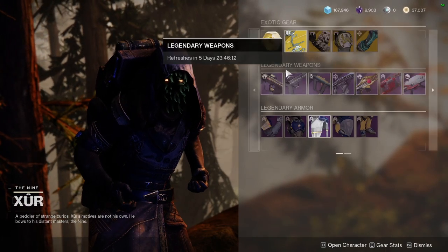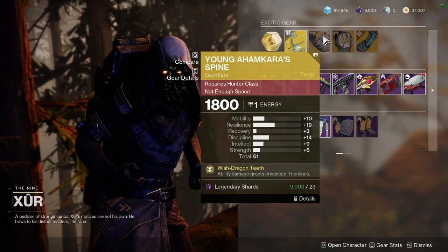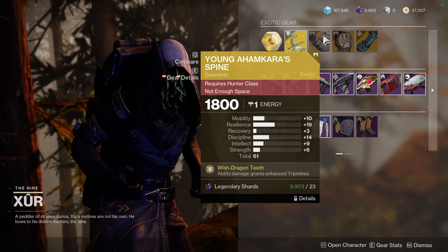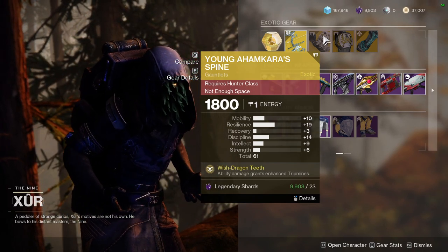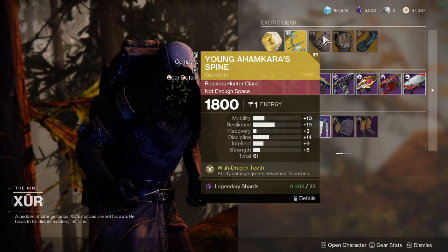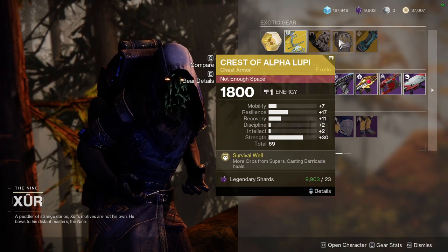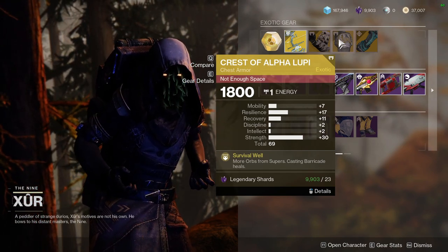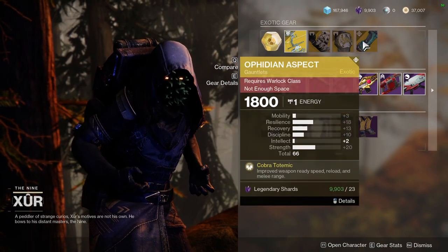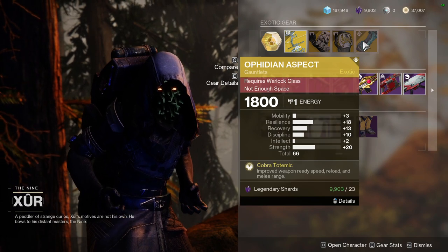We have Hakumu with Snapshot Sights. And then Trinity Ghoul for the other exotic, which is interesting. For the armor exotics, we got Young Ahamkara Spine — unfortunately it got nerfed really hard, so I don't know if people are going to be grabbing this. We have Crest of Alpha Lupi, which with 30 Strength naturally is kind of filthy. And then Ophidian Aspect — honestly, this is a pretty dope Ophidian Aspect roll.